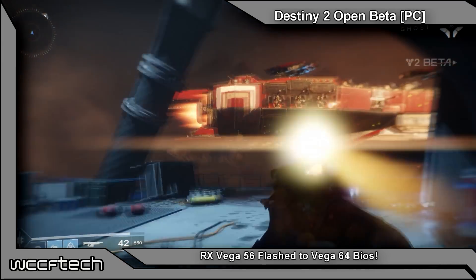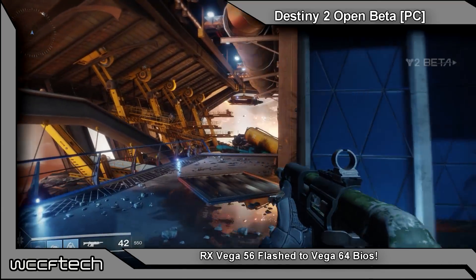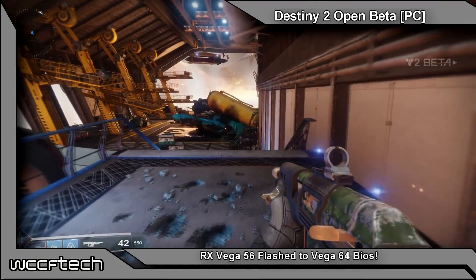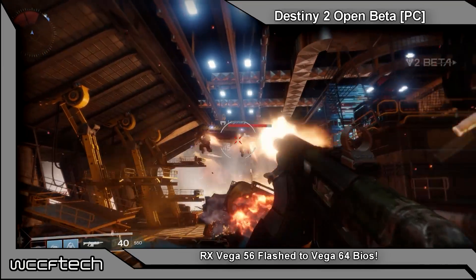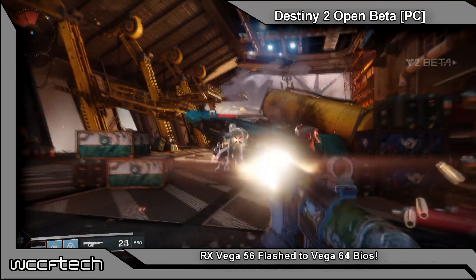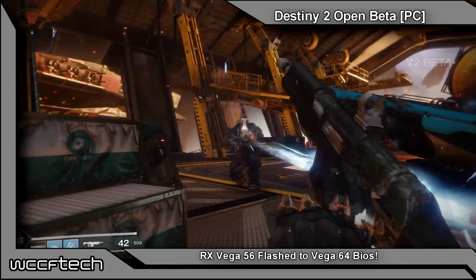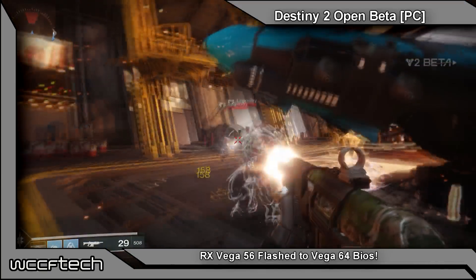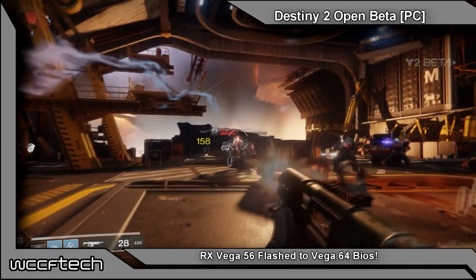Welcome back to WCCF Tech TV, this is Keith. Something very interesting from the Chip Hell forums, reported on by Video Cards, regarding Vega 56. We already know that custom BIOSes on the Vega cards aren't possible due to security features built into the GPU, but we've yet to see whether it could be unlocked from a Vega 56 to a Vega 64 using an official BIOS.